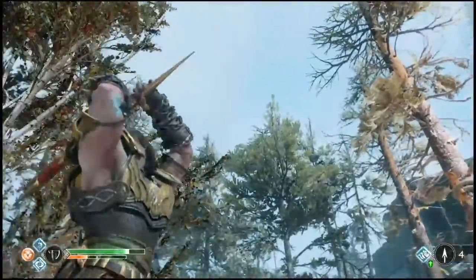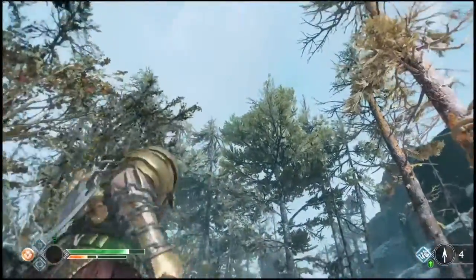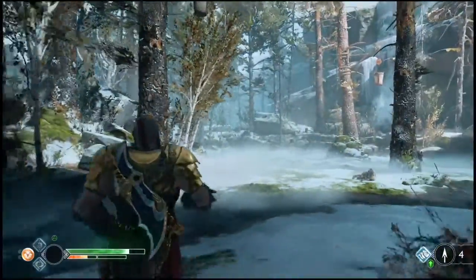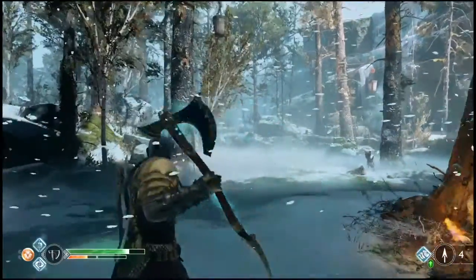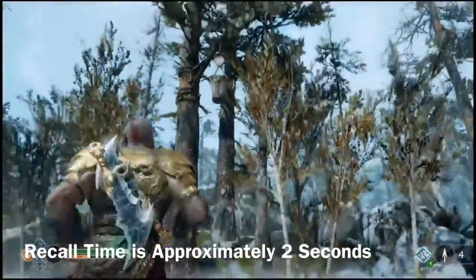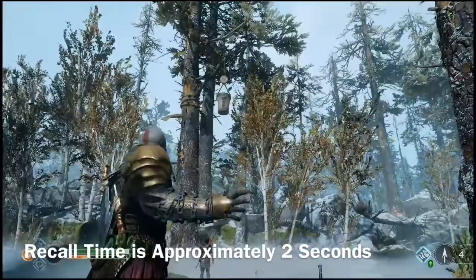If the player throws the axe and then moves far away, the axe will teleport within a certain distance to the player instead of staying in the previous location. This makes the maximum recall time approximately 2 seconds no matter what, and ensures the axe is never really lost to the player.